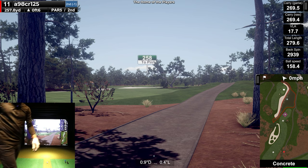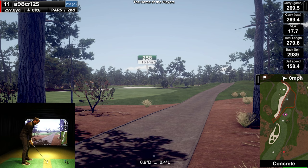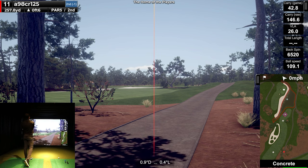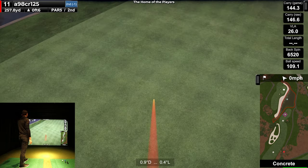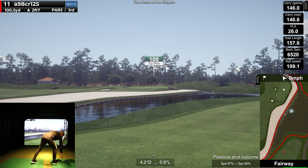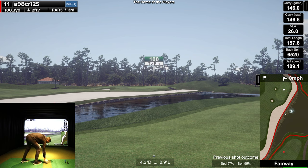Just going to hit like an eight iron and lay up. Let's just get it down there for a good shot to the green. Get over that tree — perfect, exactly what I was trying to do. You lose a little bit of speed and spin off the concrete but nothing crazy. I've been on the concrete before in GS Pro, not with FlightScope Mevo Plus, but the deductions are all the same.